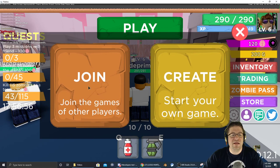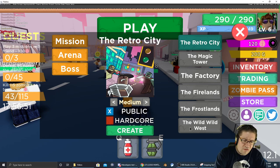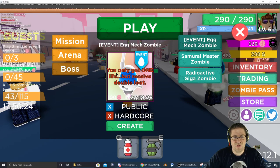Then you're going to hit play, you're going to create, and you're going to go for the heroic. You're going to select this one right here — it's going to be the boss. You have to do it on hardcore. You only get one life, but receive double the loot.